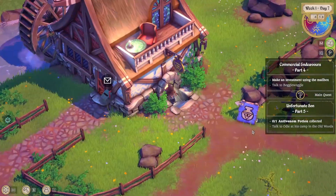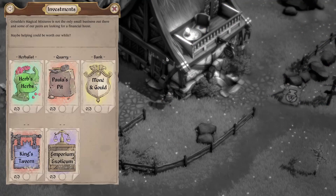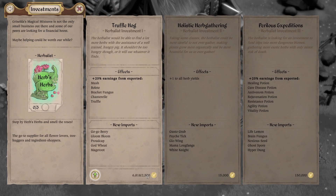So let's go to the mailbox and talk about investments. There are five different businesses you can invest in — I think last time I played there were only three. So the herb list: it's 2,500 bucks to invest. We get 25% extra if we export mush, boulette, bracket fungus, chanterelle, or truffles. And we can now import go-go berry, gloom cap, proud cap, gloom bloom, god wheat, and mage root. These are the five basic essences — the low-tier potency stuff. But we can export them now. We can eventually invest again to get better herb yields and import tier two stuff. Oh yeah, I don't think you used to be able to import this stuff, but obviously it gets really expensive.